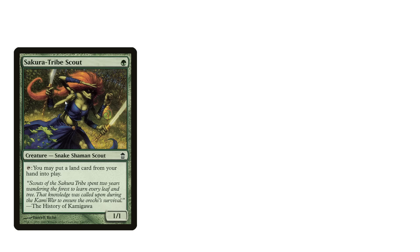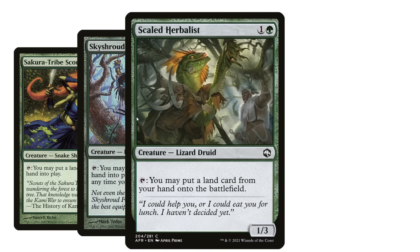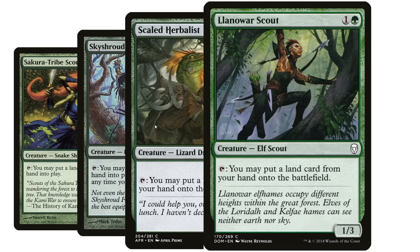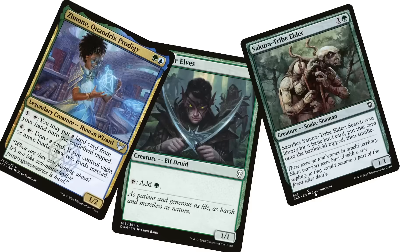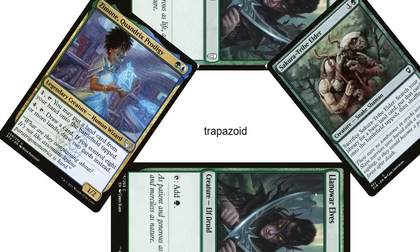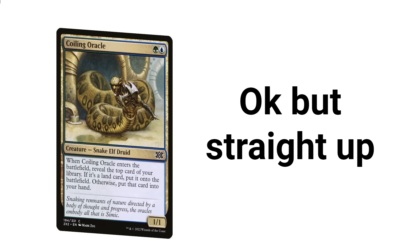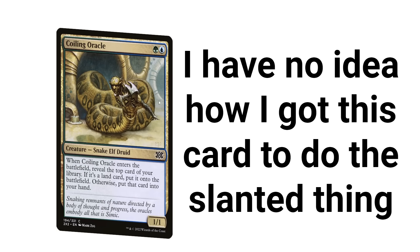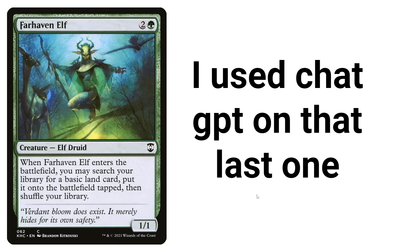Cards for ramping. We got Sakura-Tribe Scout, which we can tap to put a land in our hand. Or this card, which we can tap to put a land in our hand. Or this card, which we can tap to put a land into play. Llanowar Elves, Sakura, and Zimone. We put these cards together and — oh, trapezoid. Coiling Oracle. I have no idea how I got the card to do the slanted thing here. Spring Bloom Druid — elephant, elephant, elephant. I used ChatGPT on that last one.